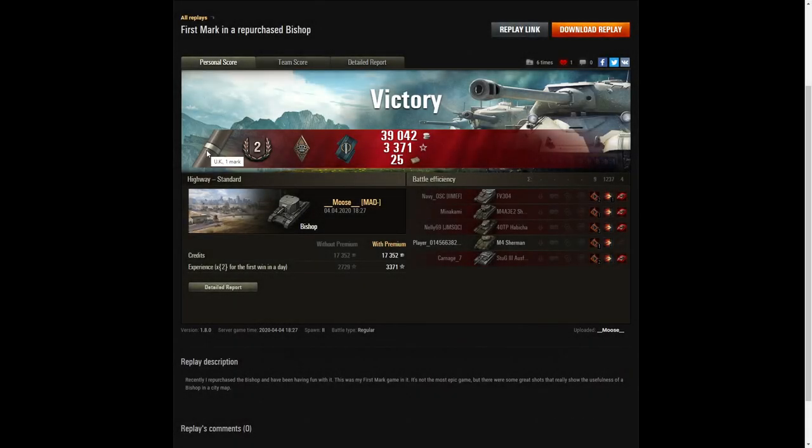And that's another thing the Bishop can do — it can shoot people in the face and wipe them out. Game over. Let's have a look at the end-of-battle stats. It's a first mark of excellence for Moose in the Bishop. He didn't get a lot of kills or a lot of damage — only a second class tanker — but he got a Bruiser medal for getting at least four kills, exactly four. The first mark is very welcome because it proves you're back on schedule to mastering this vehicle.